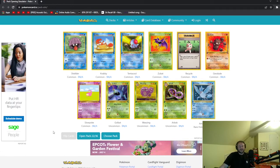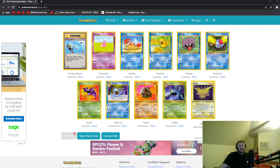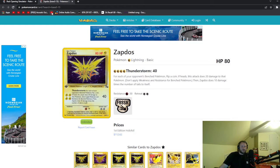I got the frozen chicken — Articuno. Yo, that costs so much to use. Blizzard costs four water, my guy. Do you even have four water in your deck? Four for Thunderstrike — only 40 damage. I got to read these cards. So for each of your opponent's bench Pokemon, flip a coin: if heads, the attack does 20 damage to that Pokemon. Then Zapdos does 10 damage times the number of tails to itself. That seems terrible.